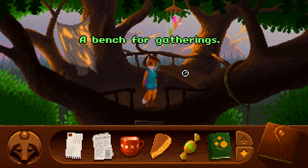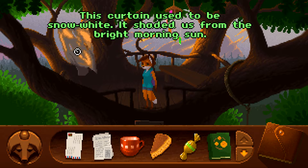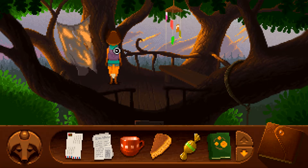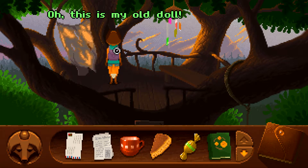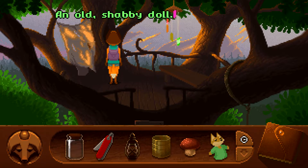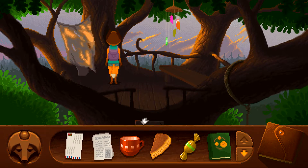A rope for lifting things and brave folks up. This curtain used to be snow white — it shaded us from the bright morning sun. How cool! This is my old doll — an old shabby doll. Curiosity pays off. I don't think there's anything else here I want to do, so let's try and go down.